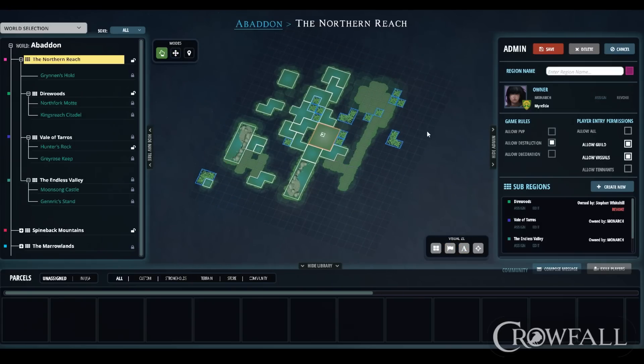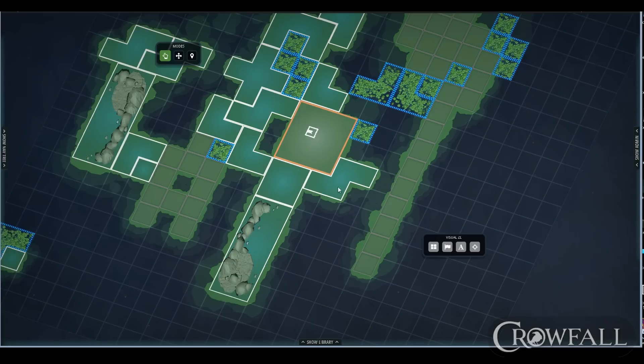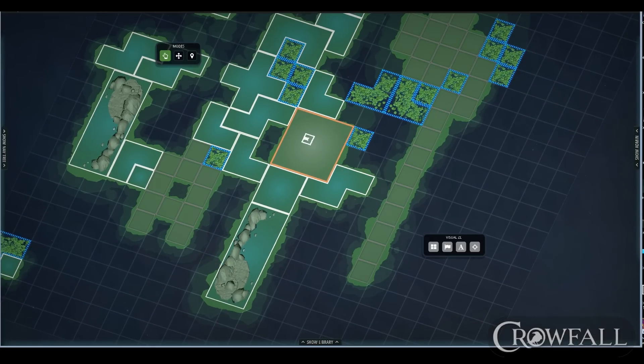Different rules can apply within each region. If you're walking through the world as a player, you could cross lines from one region to the next and the conditions of the game could be wildly different. In conjunction with the different parcel shapes and properties, that can really make for a lot of interesting combinations. When you're done editing, you'll save your world, which sends it to our servers, and then we'll create all the maps and you can run around it.